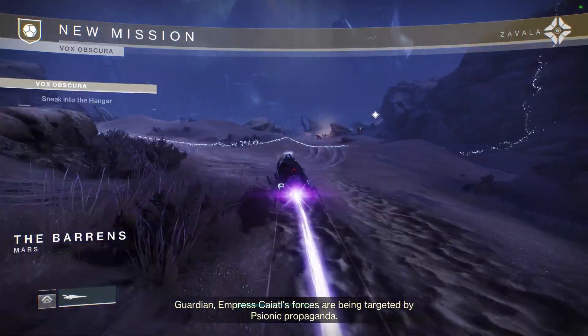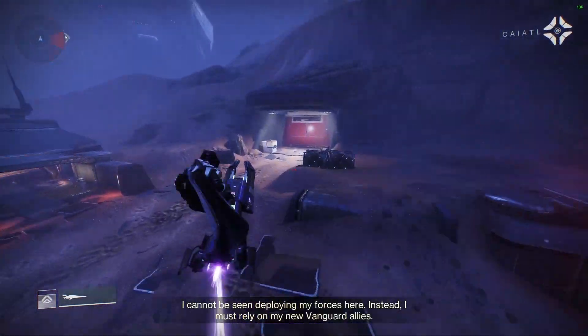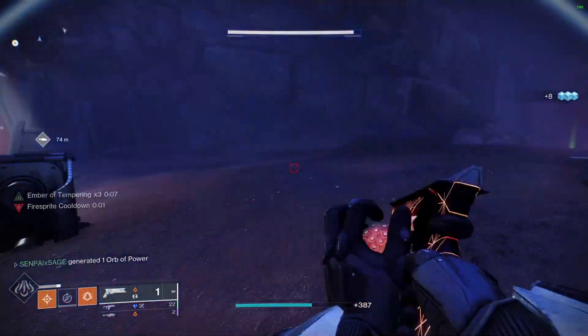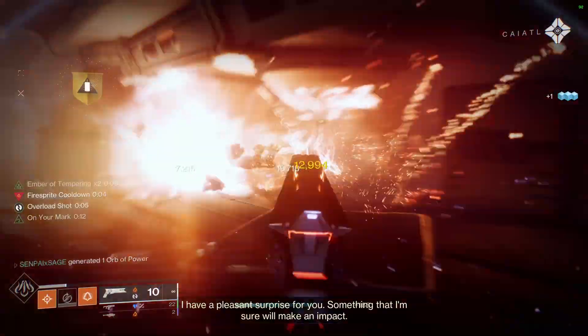Once you launch the mission, immediately you can pull out your sparrow and pretty much avoid the first adds, just ride to the left. Once you get past that first set of adds, follow the path and it'll take you underneath. You're going to open up this door and kill some more adds.